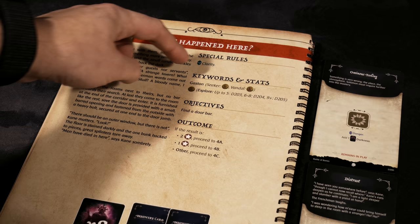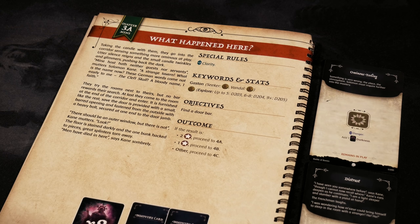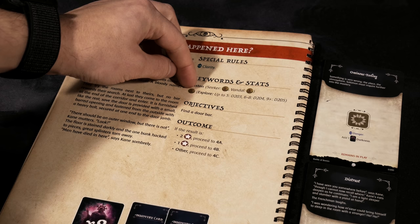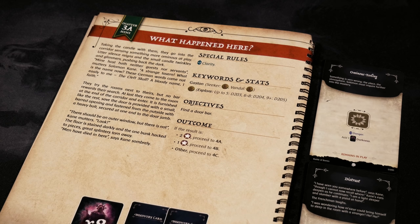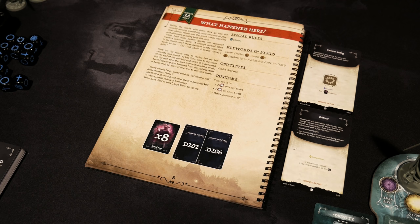'There should be an outer window, but there is not,' Kane mutters. 'Look — the floor is stained darkly and the one bunk hacked to pieces. Men have died here,' says Kane somberly. The special rules for this chapter grant us one clarity — doing a little better than we thought. Under keywords and stats, Gaston is a Seeker and a Vandal. Reference the back of the rulebook to see what those keywords do with the explorer token. The chapter objective is to find a door bar, with outcomes based on purity points — two for 4a, one for 4b, or other for 4c.